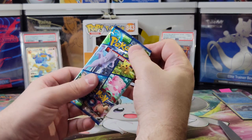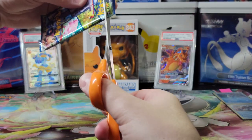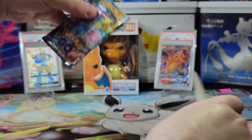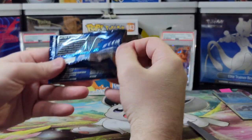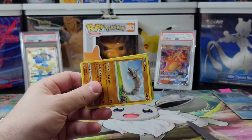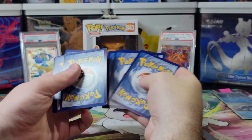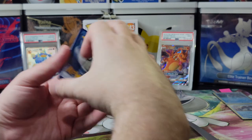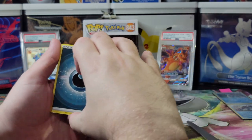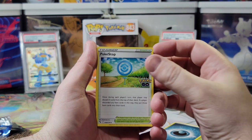Alright, we're halfway done, we only got two packs left. Come on, something rare. Let's get a secret rare and let's get a ditto. We want it all — we're greedy. I want an army of dittos. You know how many Pokemon they can be? An army of dittos — every single one of them. Yes, that's how ditto works. Exactly my point. Alright, what's the energy? Fire. Dark again. Pokestop.